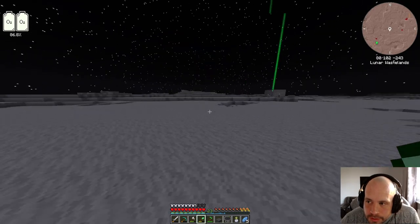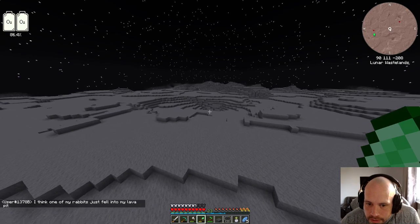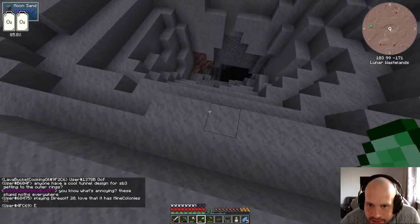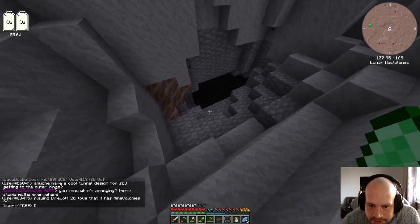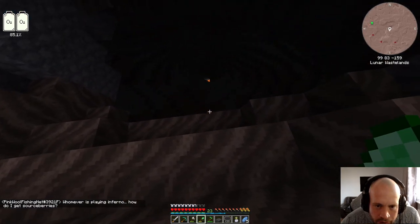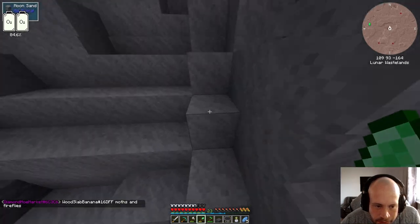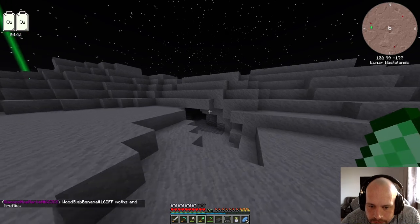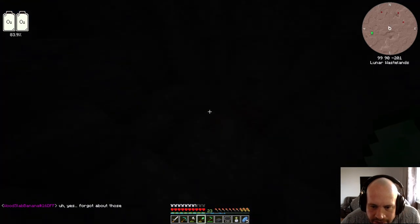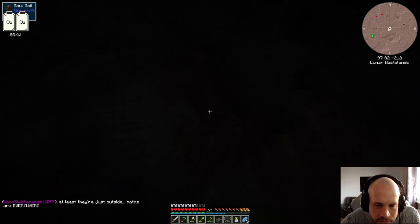So that's the boss room. I guess we can check out if this cavern is actually a cavern or whether it's an entrance to a dungeon. If I remember rightly, the entrance to the dungeon is kind of like this. Nope, that is just a cavern. There's anything worth mining down here — I haven't seen anything yet. What's this? Soul soil? I guess that's for soul torches, right?